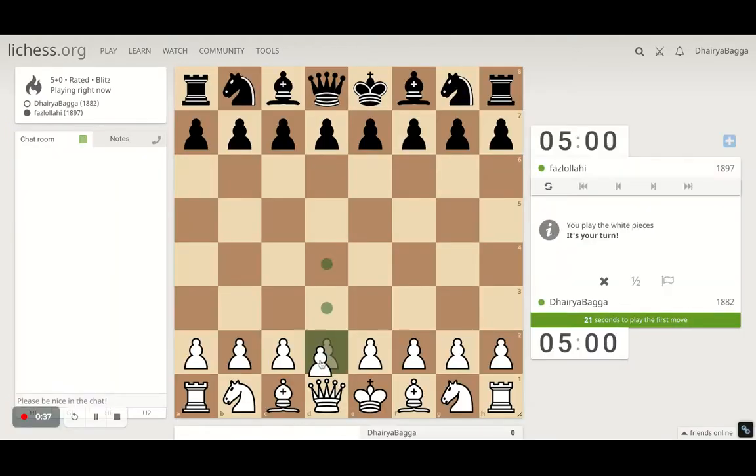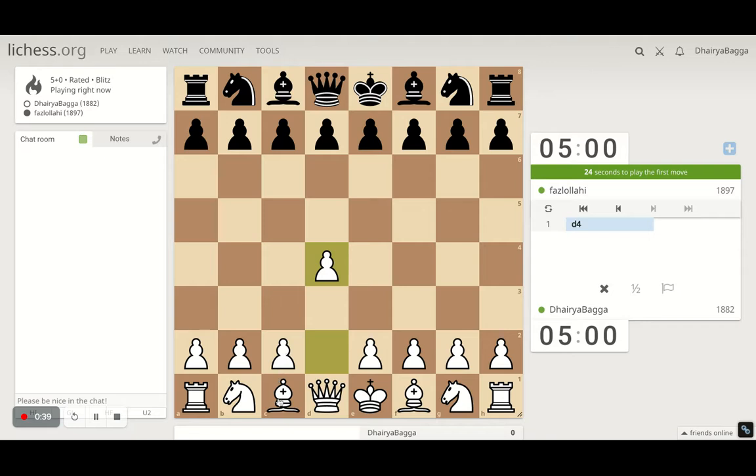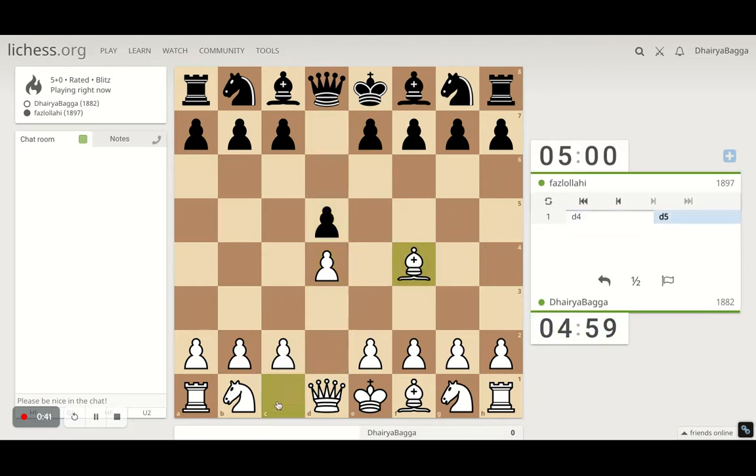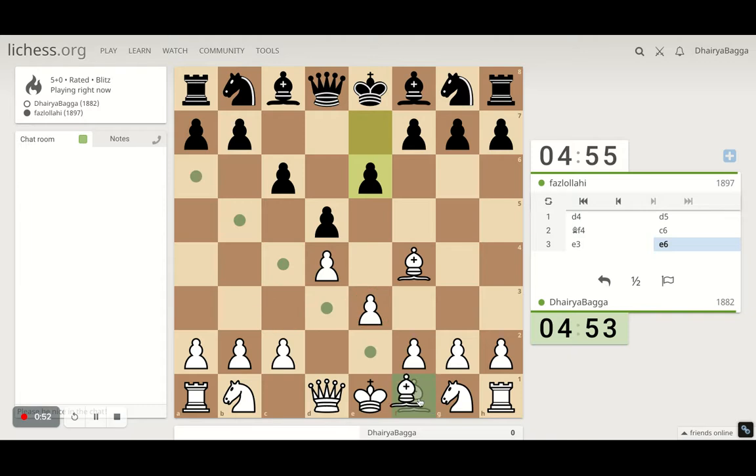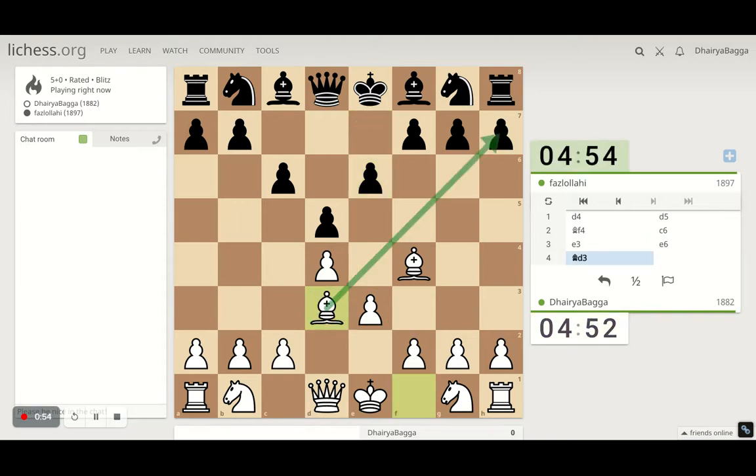It's white, so I will play the London system setup which starts with d4. Bishop comes on f4 unless the opponent plays e5 straight away. Then you can probably play e3 trying to create a pyramid in the center. You can play c3 as well, but I would like to develop the light-square bishop first.